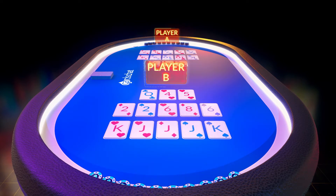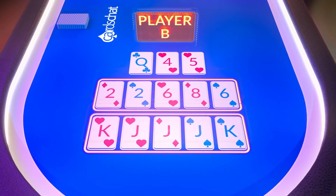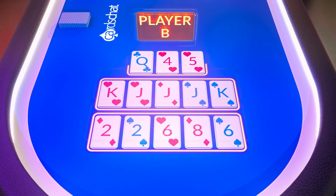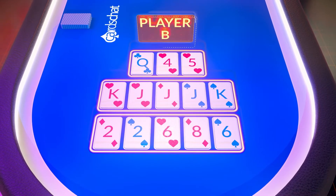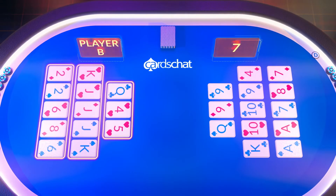When placing cards, it's important to try and ensure you don't foul your hand. This happens when your back hand isn't stronger than your middle hand, or your middle isn't stronger than your front. If that happens, you'll score zero for the hand, plus give your opponent the chance to rack up some points.